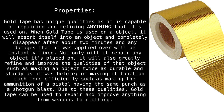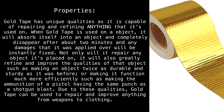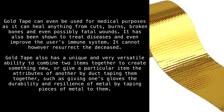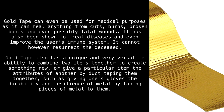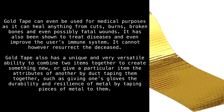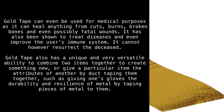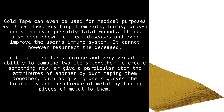Due to these qualities, gold tape can be used to repair and improve anything, from weapons to clothing. Gold tape can even be used for medical purposes, as it can heal anything from cuts, burns, broken bones, and even possibly fatal wounds. It has also been shown to treat diseases and even improve the user's immune system.